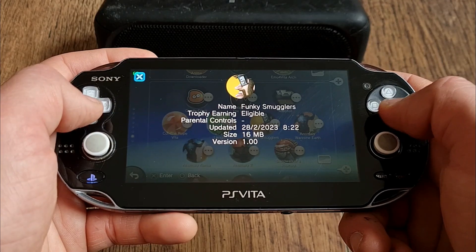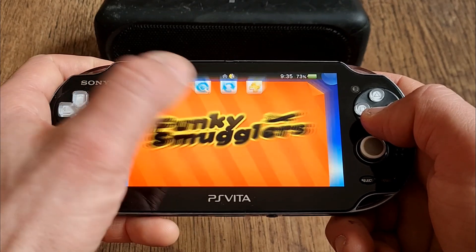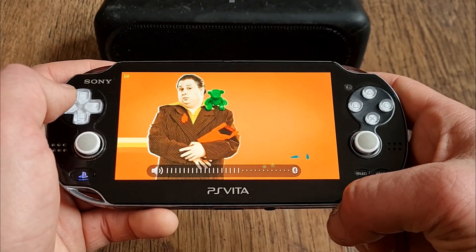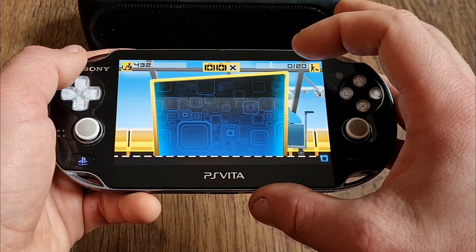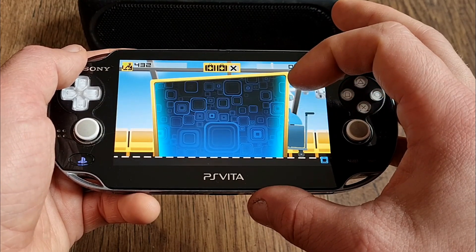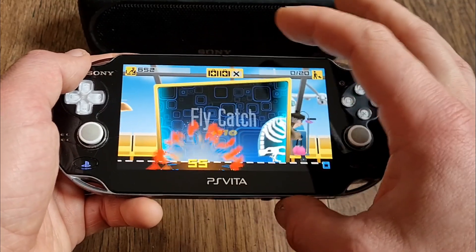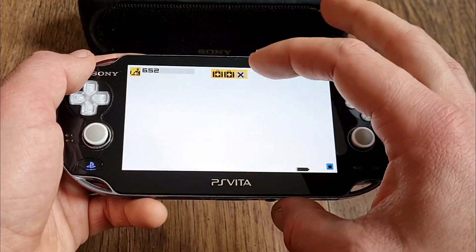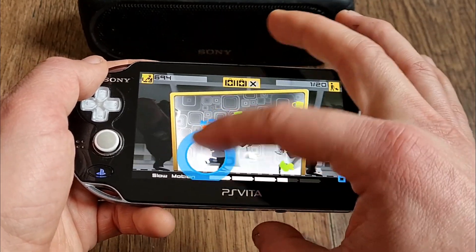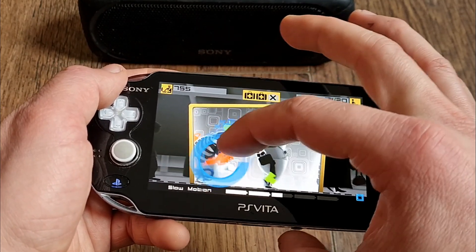Sixth is a port of Funky Smugglers, originally developed by 11bit Studios and ported by Rinnegatamante. It is a simple, fast-paced grab-and-toss game. You are standing behind an X-ray machine at the airport, and you are trying to grab and toss away as many illegal goods that passengers are carrying as humanly possible. You can stack the items you grab for extra combo points, but you can only hold on to them for a certain amount of time. There are a bunch of power-ups you can collect, like slow-mo. There is funky music playing in the background and overall it's a pretty fun game — I dig it.